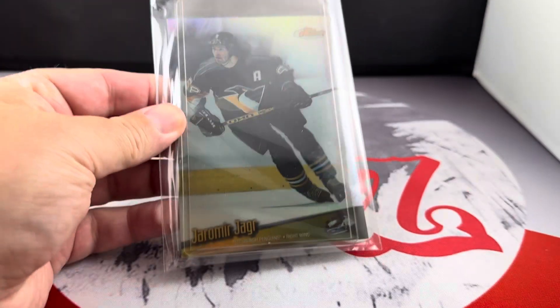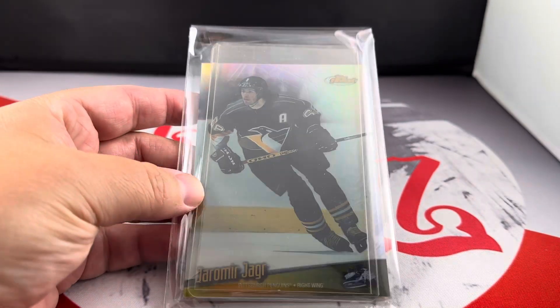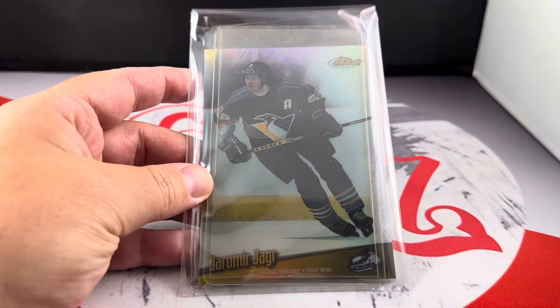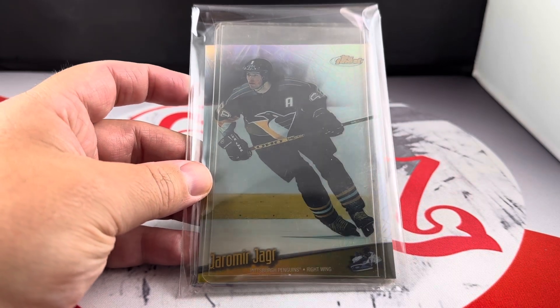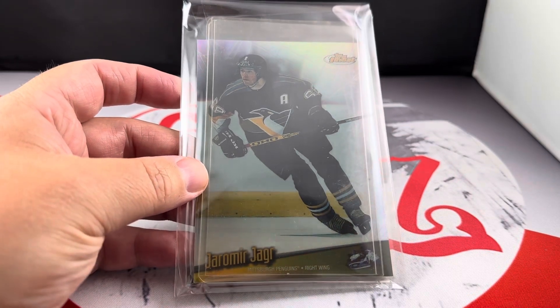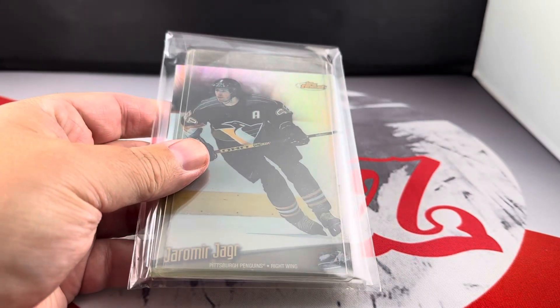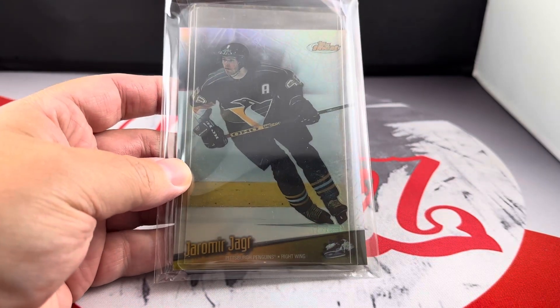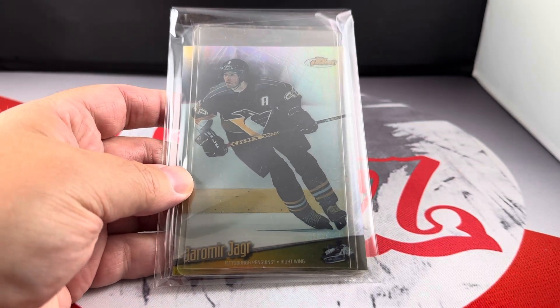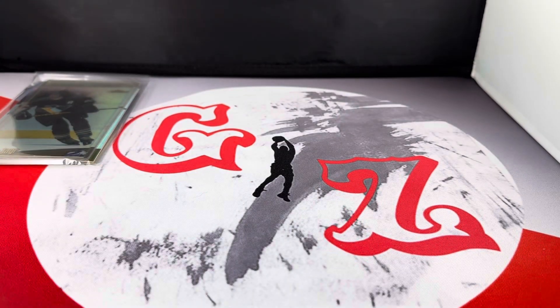Start off with this guy right here. It's an oversized '98 refractor from Topps Finest of Jaromir Jagr. It's actually in really, really good shape. I took the peel off, but I wanted to bag it and protect it, so that way it's secured for now. I may or may not grade this, I'm not sure, but pretty cool. I didn't realize when I was buying it that it was the Jumbo — I thought it was the regular standard version, but that's okay. Goes to the PC.